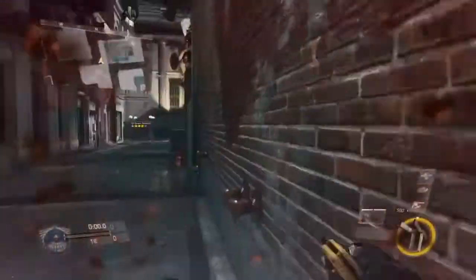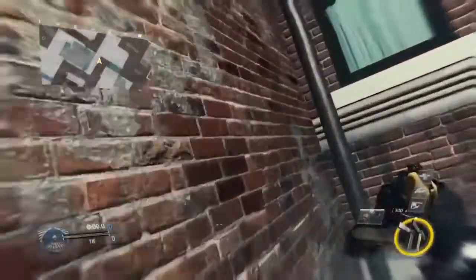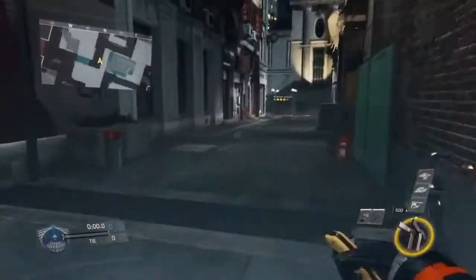To do this glitch, I'm gonna show you guys how it's done. Just look at my video — basically you're gonna run from this wall, as you can see me doing right now, and you're gonna jump boost up a bit more and move to the window side, and you're gonna glitch out. That's where the glitch is.